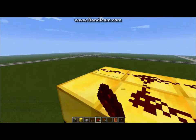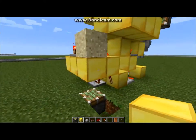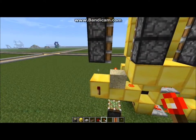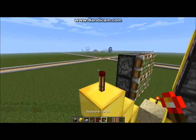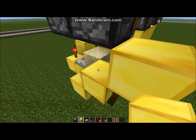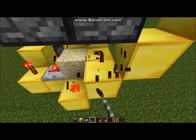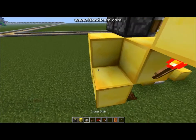That's the top. Then what you need to do at this point: first go down to this part here. Put a block just above that block and a torch. Then torch, block, four blocks like that, block above that. Put a dust there, put a dust there, put a dust there, put a block there.